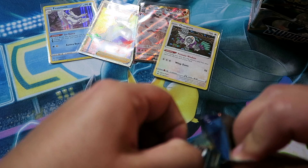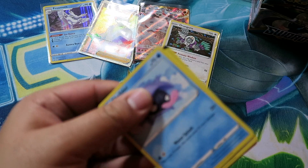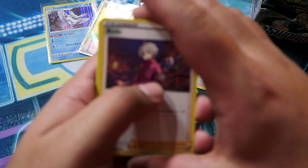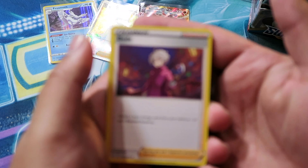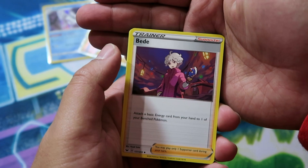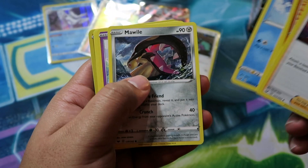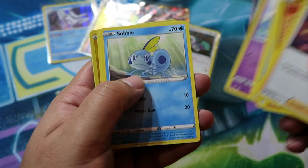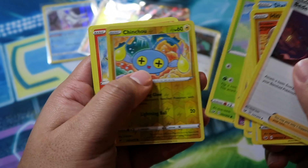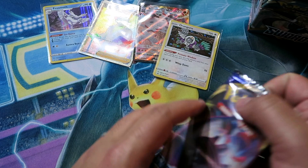It's gonna take me a little bit to get used to filming — not really used to it yet, but hopefully I can learn as we go. Pack thirteen: Bede, Hitmonlee, Rare Candy, Shellder, Mawile, Ponyta, Sableye, Maractus, Cinccino Reverse, and then Eternatus.